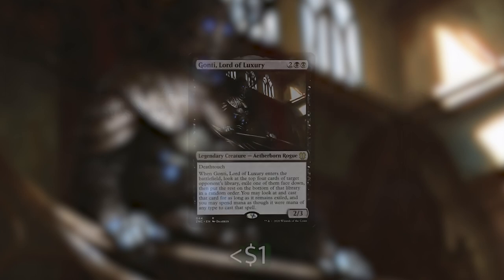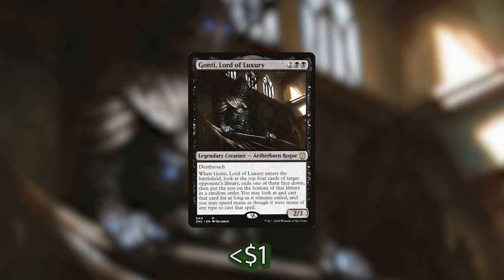Now let's get into the meat of the deck — the cards that help us exile cards from our library and our opponents' libraries. Let's start with Gonti, Lord of Luxury. When he ETBs, we look at the top 4 cards of target opponent's library, exile one of them face down, and put the rest on the bottom. We can look at and cast that card for as long as it remains exiled, spending mana as though it were mana of any type. It's a really good ETB that gets us cards from our opponent's library and triggers our commander.